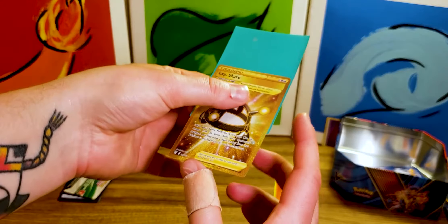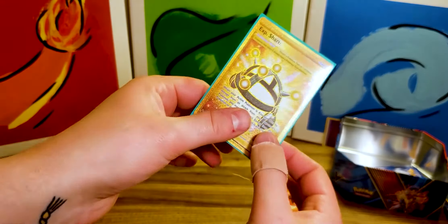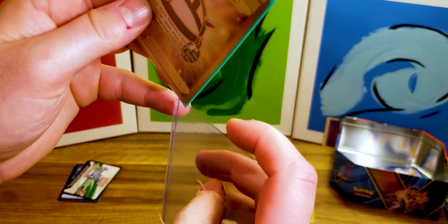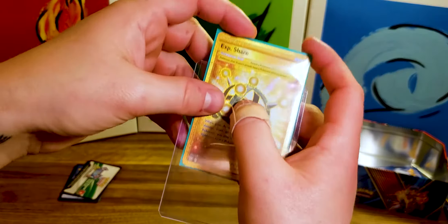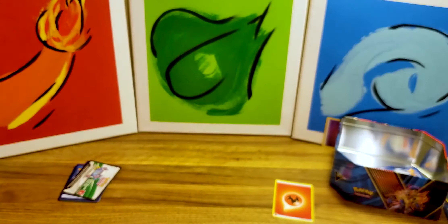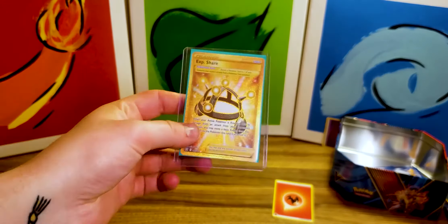Before any of you ask — I know I'm putting it in upside down, it's deliberate. It probably doesn't really matter, but it just means that when you put it in a top loader it's protected from the top and from the bottom. Nice! We've still got one pack to look at.